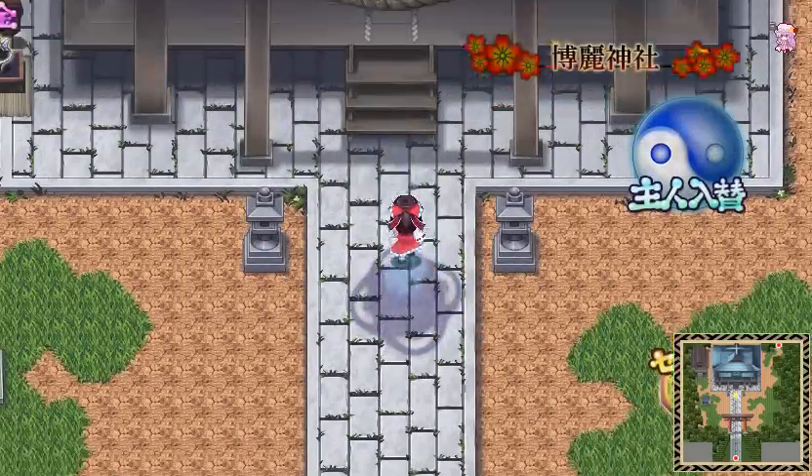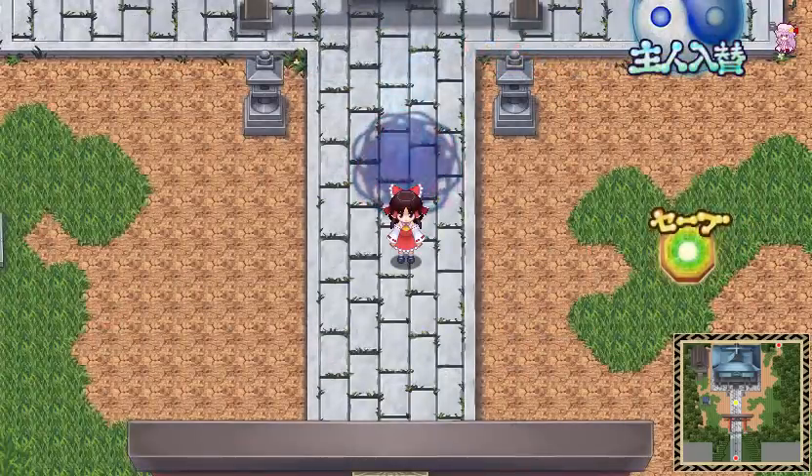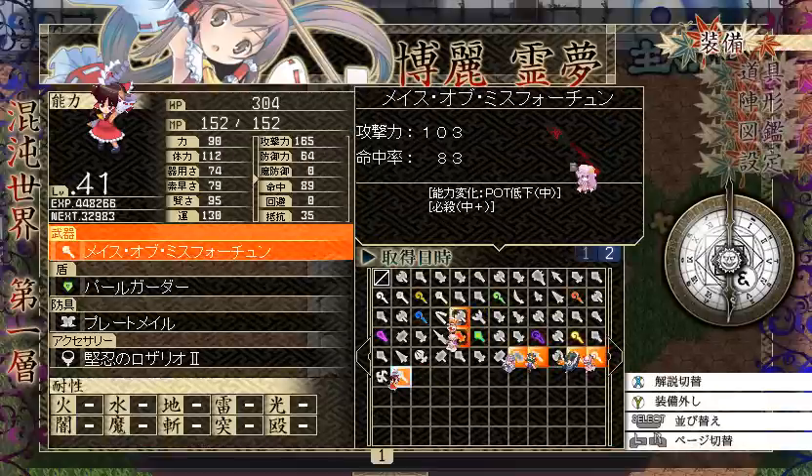So the last thing I need to go over is probably the items that I found. I found a weapon from the Allosaurus: 103 physical attack, 83 accuracy, can decrease POT at medium chance, and has a very good chance to cause critical hits.